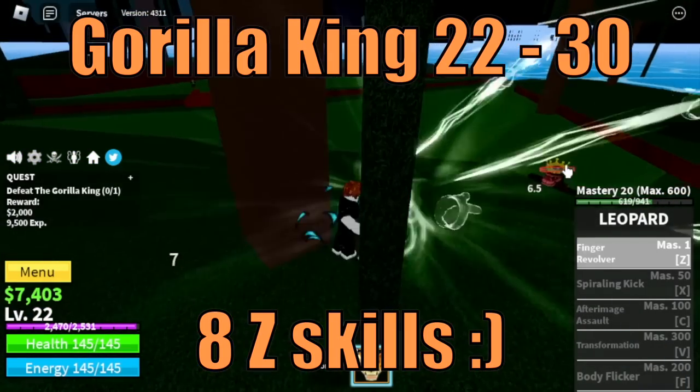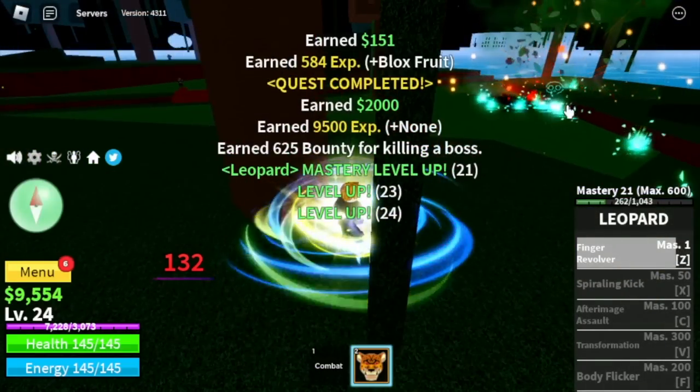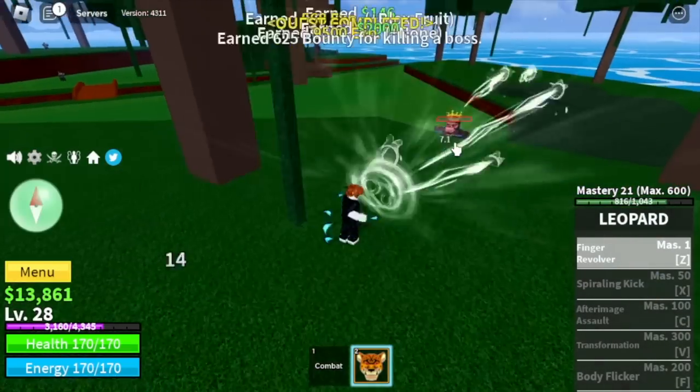You need at least 8 Z skills to defeat the Gorilla King. Target level here is level 30.